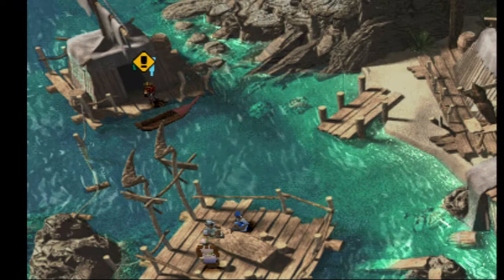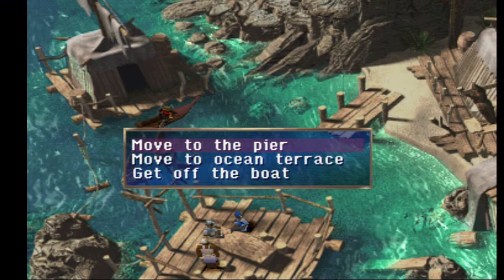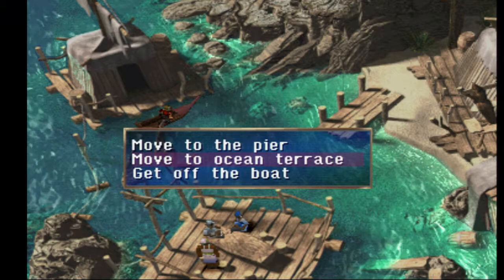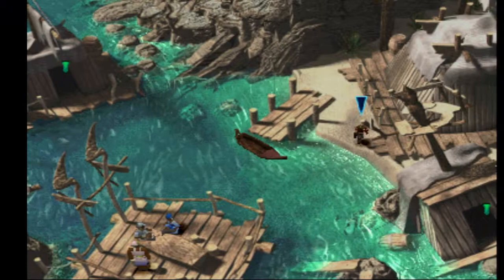We have exploring in this town to do. There's basically two things to get for the time being, and after that we can make our way out of here. Let's take this little canoe right here. We can either go to the Ocean Terrace and talk to those guys, but they don't say a whole lot - they just talk about how they can't work so they're gambling instead. Nothing of importance, so I'm going to ignore them. Let's just go to the pier since that's where the two items we need to get are.